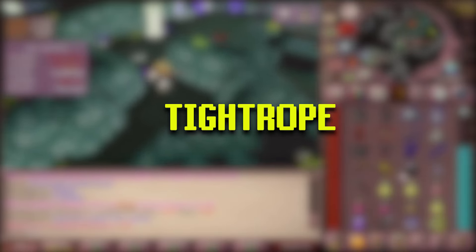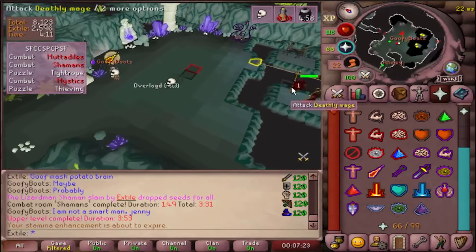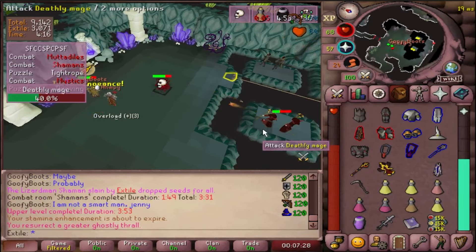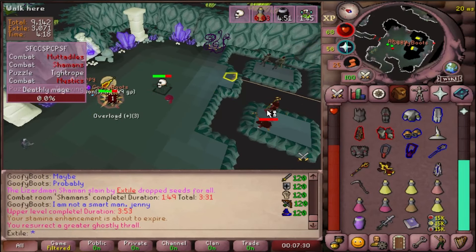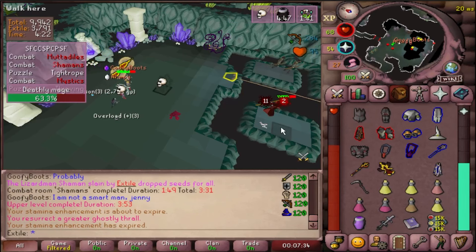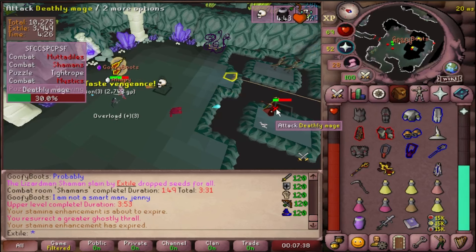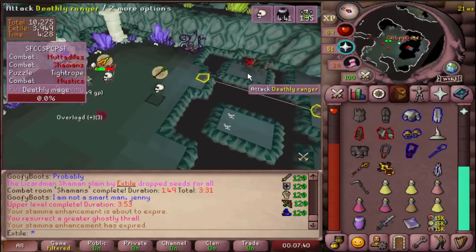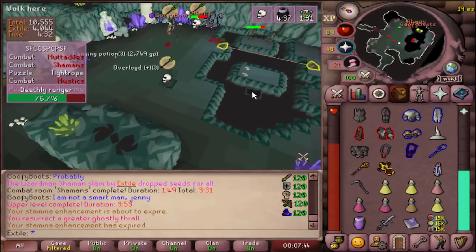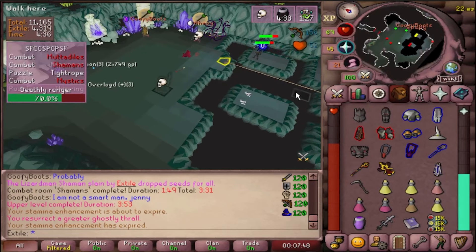Head into the Tightrope room and your objective is to get the keystone that's sitting across the tightrope and use it on the barrier. The Archers and the Majors will try to stop you. You can either eliminate them all — best way being to hit them one at a time all together — or just tank them all and cross. Any combination works fine. The Majors are pushovers but the Rangers are not. The best way to handle the Rangers is to shoot them once, pray range, and then hide behind the plant while your teammates shoot them. Then pop out every two shots or so so that they don't change targets.